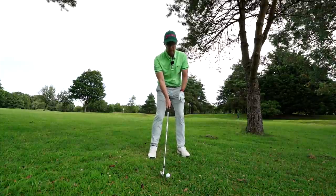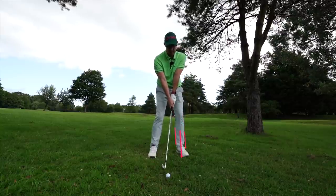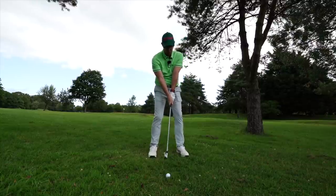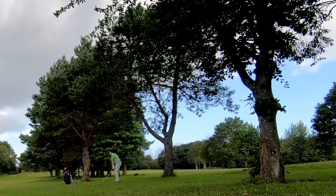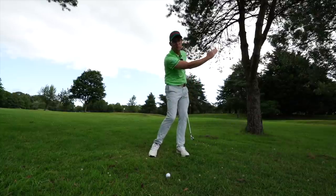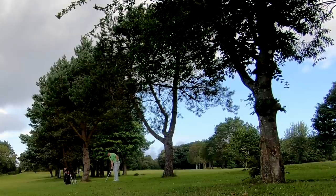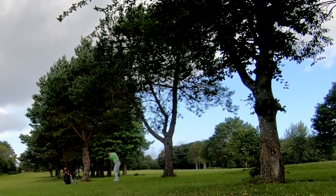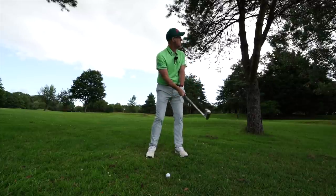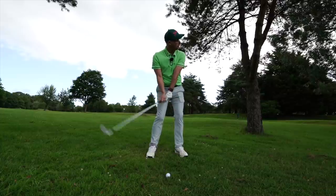I'm going to go ball back in my stance, moving the ball position towards my trail foot, handle towards lead foot, pressure more on my lead side. The swing is going to be about speed, hitting down at the ball. I'm going to drop my right foot back, point my face to the right side of the gap, and swing out towards that right-hand tree because I'm going to try and curve the ball a little bit. Ball back, handle forwards, pressure forwards - as I make my swing I'll keep that pressure forwards. You'll see a very shortened follow-through, but I'm going to put speed in there because I need this ball running out low. Let's give it a go.